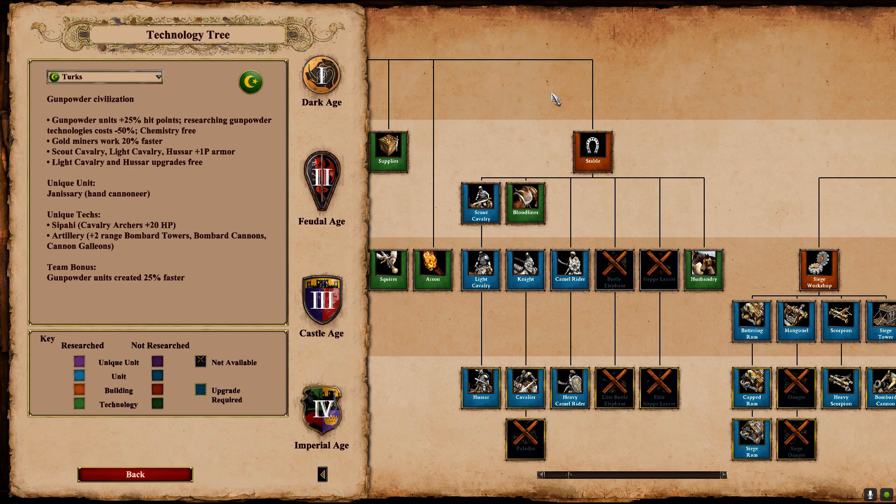I wanted to talk about the big winner of the patch in terms of 2v2, and I believe that is the Turks getting their plus one pierce armor on the Scout Cav starting in Feudal Age. It doesn't even say that it starts in Feudal Age here — I'm assuming it does — and it doesn't really matter except for running into TC in Dark Age, but anyway.